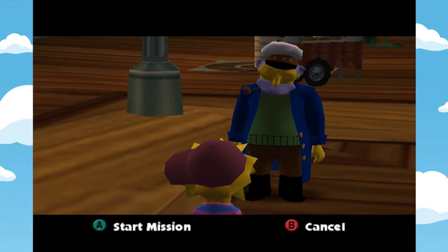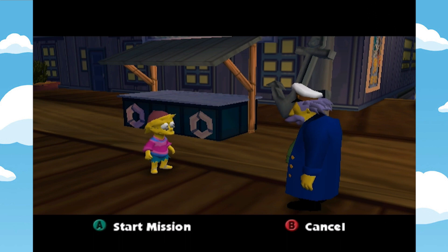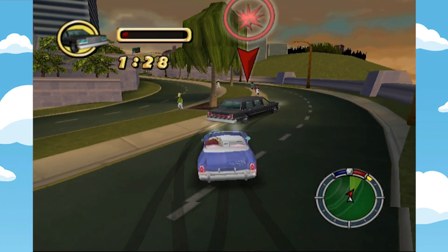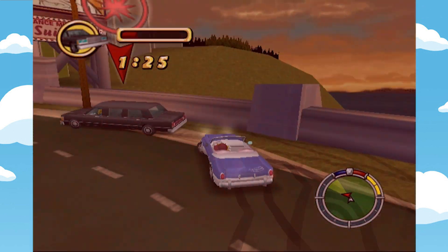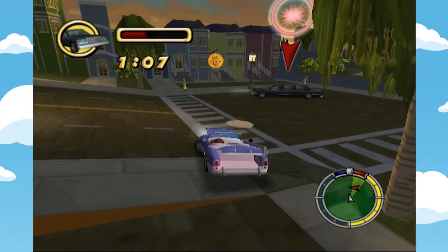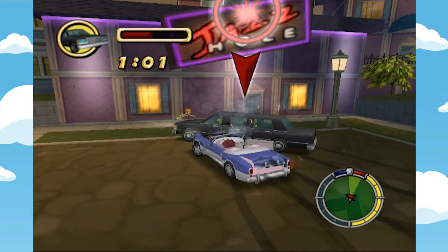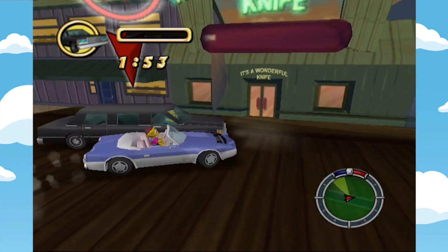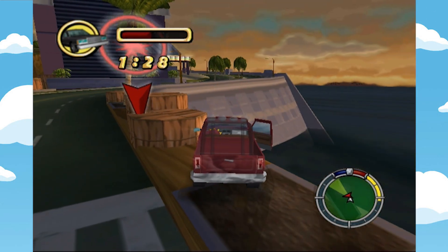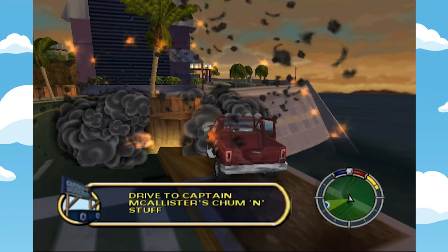Once all the radioactive fish have been collected, head back to the Chum and Surf, or whatever it was called. McAllister: 'Thanks for delivering me catch of the day. I can tell ye — I saw your brother. He was in a long black limo.' Now it's time for a little mission called 'We Gotta Kill Bart!' You can't really interact or express yourself in any way in Hit and Run other than destroying cars. The AI actually got stuck here, and after a while simply rammed itself into oblivion. I barely started the mission and didn't have to do a damn thing to finish it.